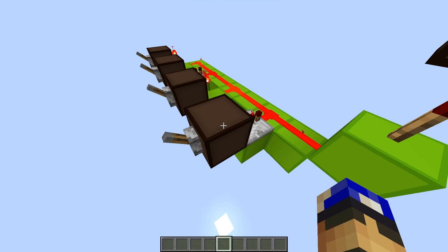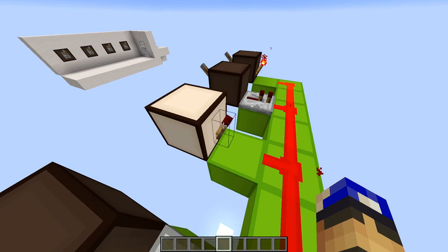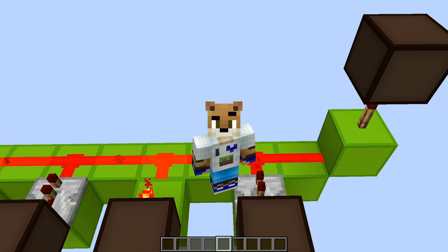Behind each lever, we either have a torch or a repeater feeding into that line. As soon as one torch or one repeater is powered, it powers the entire line, turning the lamp off. So to crack the code, we need to turn off every repeater and every torch feeding into that line. For repeaters, the lever behind it must be off. For torches, we need the lever to be on, because when current goes into a torch, it gets un-powered. As soon as a lever doesn't follow these rules, the lamp can't turn on — making combination locks have only one unique combination that works.